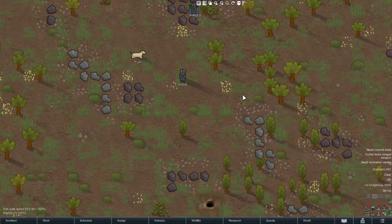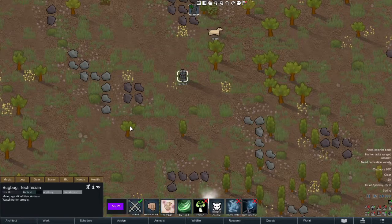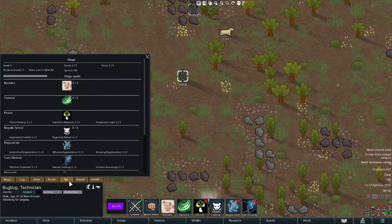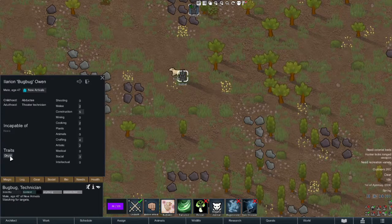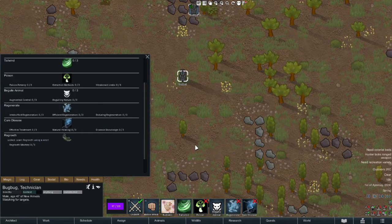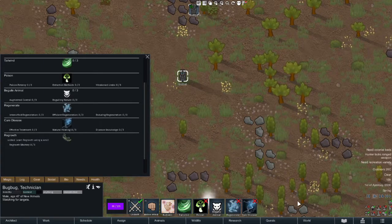Hey there everybody, welcome back to our guide on the Rimworld of Magic. Today we'll be taking a look at the Druid class. The Druid, in my mind, is one of the more interesting classes. The Druid in general is a bit of a healer class in Rimworld of Magic. They do get some offensive abilities, but predominantly they're concerned with healing your colonists.